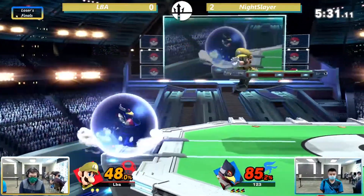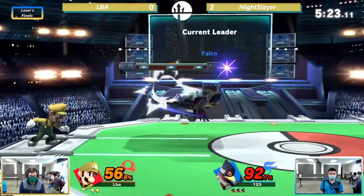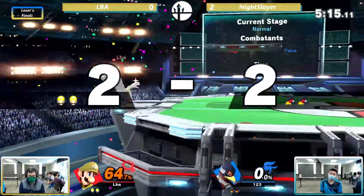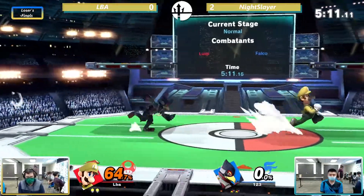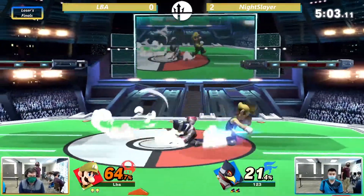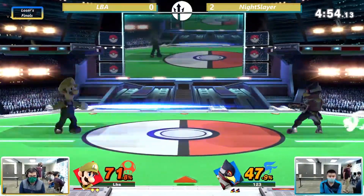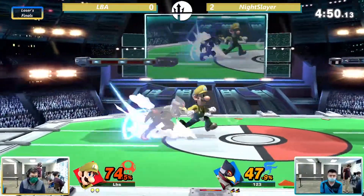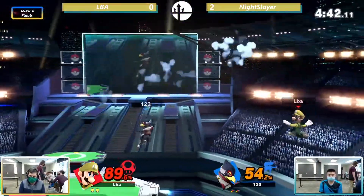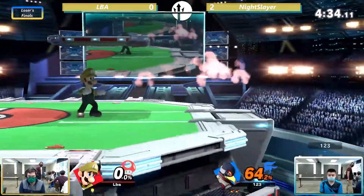LBA's on the back foot again — always in this position. He'll need to turn this around to keep his tournament hopes alive. He does a great job of keeping center stage. There it is — he gets that kill off stage off the recovery. Again, very predictable recovery, and he's able to time that perfectly. We're even in stocks, but LBA's got a little percent to make up on Night Slayer. Night Slayer is using lasers to add percent and stuff LBA's approach. Night Slayer catches LBA on the jump from ledge and gets the back air to finish the kill.